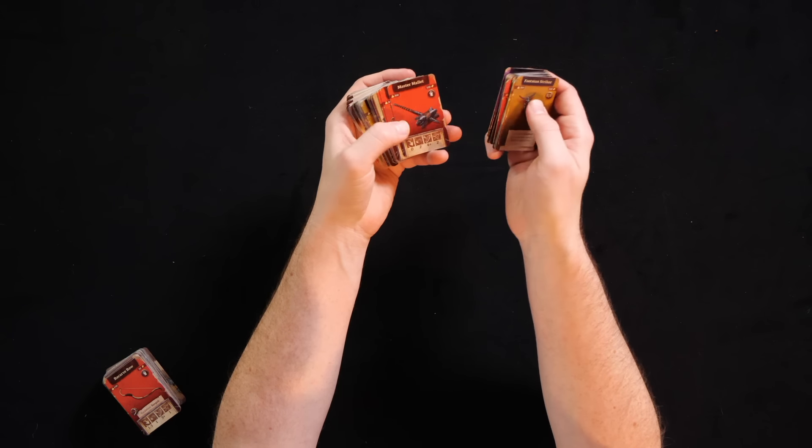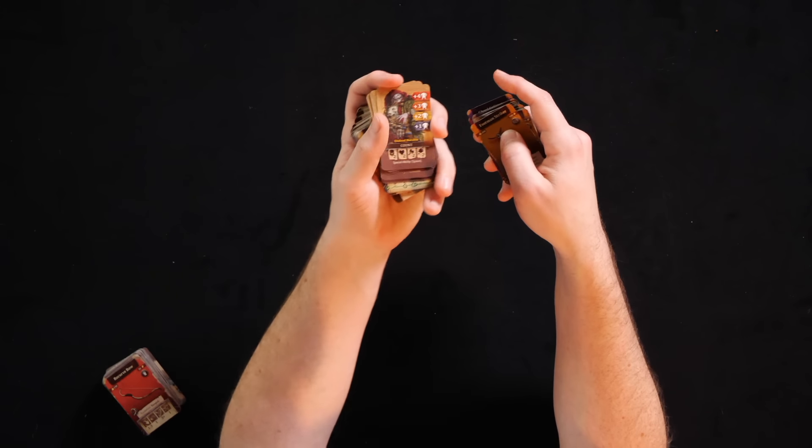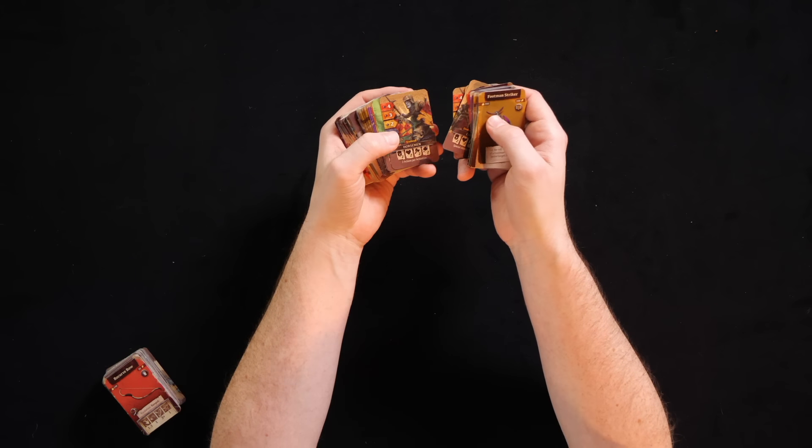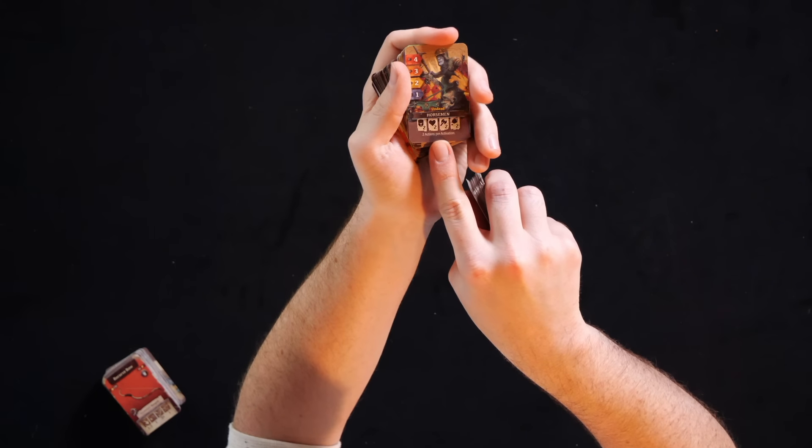We have necromantic equipment cards. We have monster cards - these are going to be monsters spawning. That's the Count - counts are basically roaming spawn points that spawn their own unit types. They have like six different basic units: your standard walkers which are basically one regular grunt, horsemen that have two actions, hounds that have three actions per turn - like the wolves from Zombicide Black Plague - dead eye walkers, crawlers, and then the tough guys who are two strength.